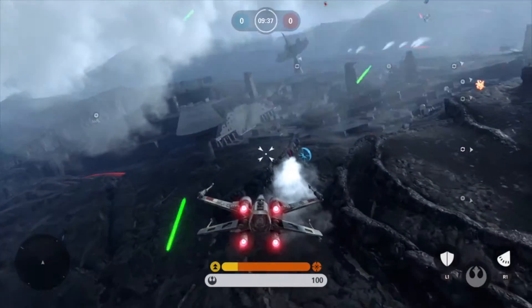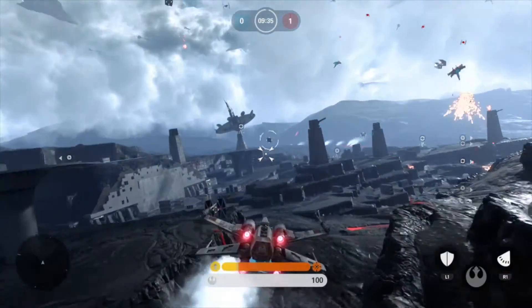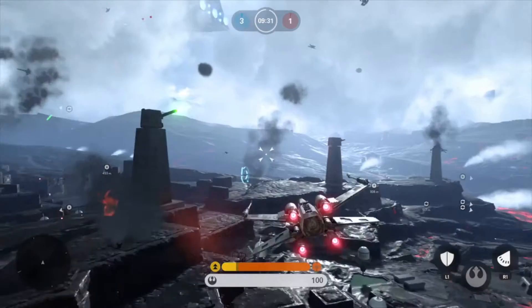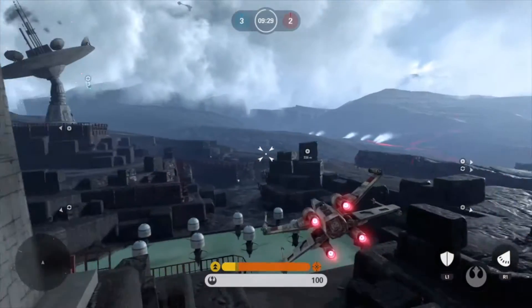Basically, as soon as you spawn into the game, you just want to fly down to the bottom of this map and put yourself on the lowest speed that your vehicle can go. While here, you want to avoid getting shot at by any enemy and stay in cover.